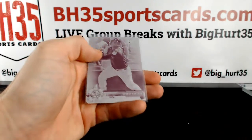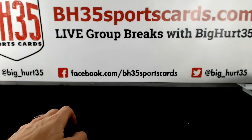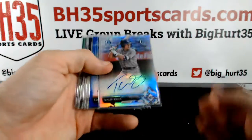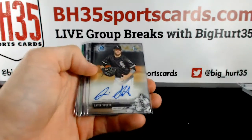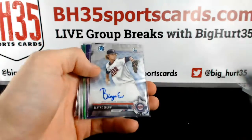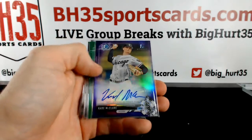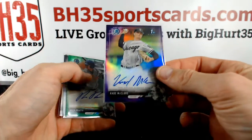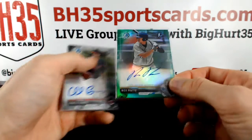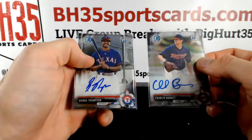One-of-one Glaber. Magenta. Taylor Walls refractor, Corbin Martin blue, Gavin Sheets and Nick Preto, Blake Enloe green, Kade McClure — sorry, purple Kade McClure — green Nick Preto, Charlie Barnes and Bubba Thompson.